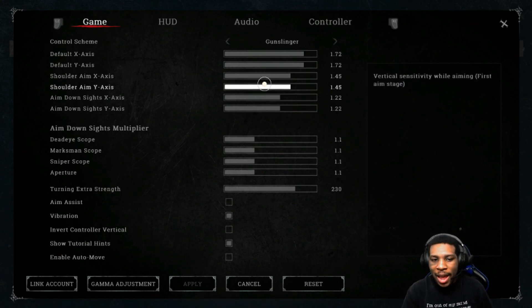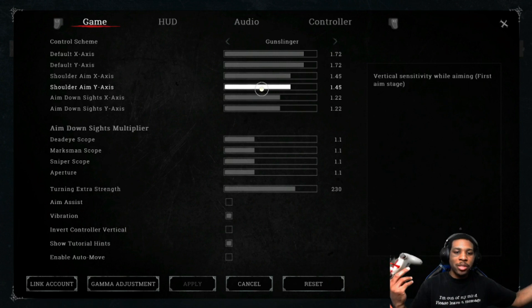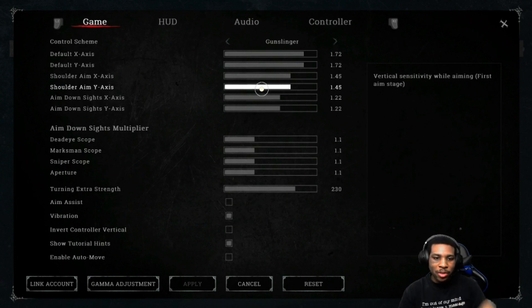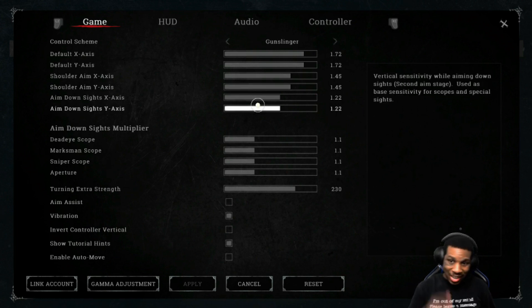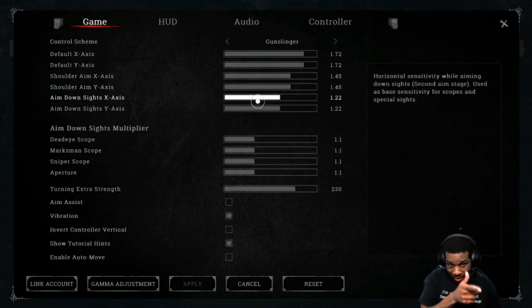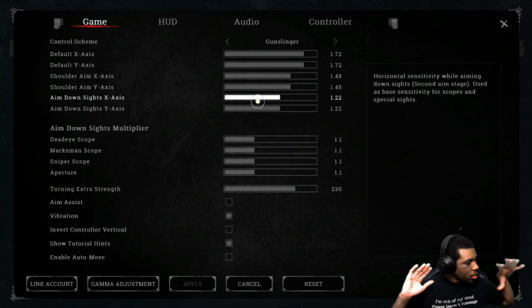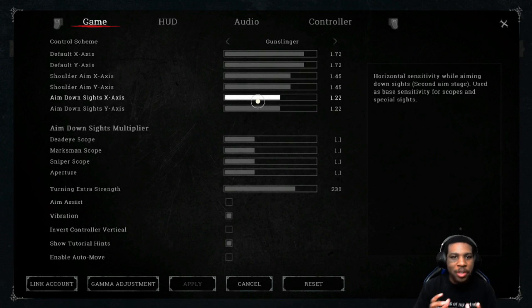If zombies, monsters, or enemy hunters come from the sides, you want to be able to turn and see them and react as fast as possible. Try turning this up to a point where you can look behind you as fast as possible - like a full 180, no problem. I have it at around 145. Depending on the size of your monitor that also applies to sensitivity - I have a 22 to 24 inch monitor so it's not a big deal.